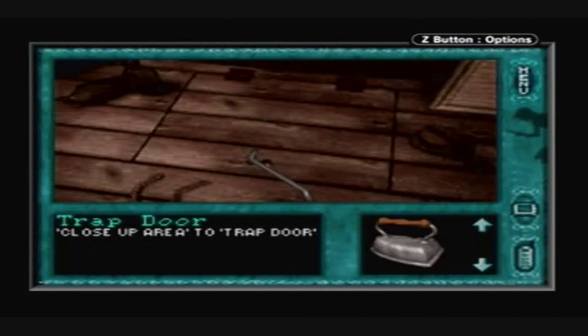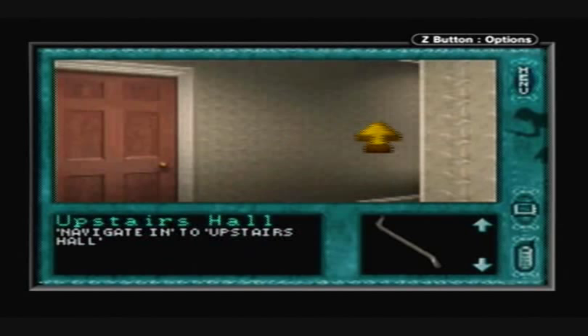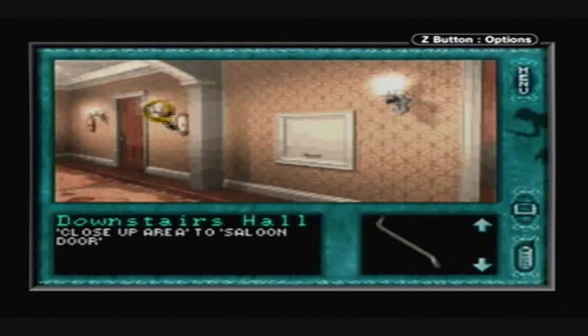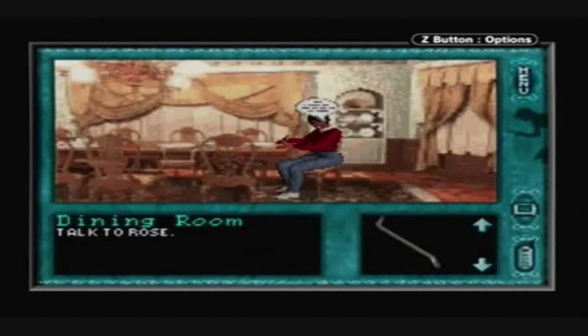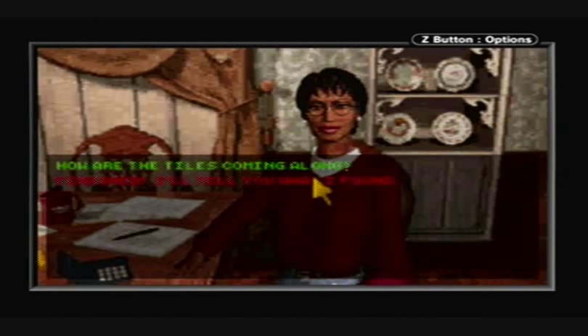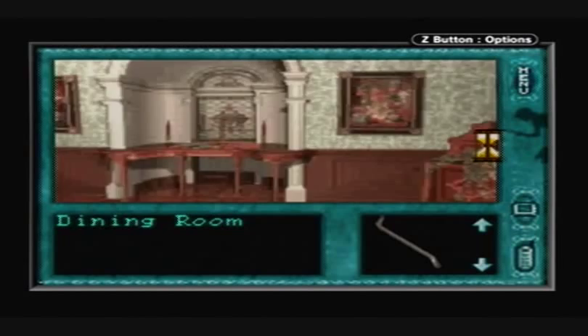Alright, let's go downstairs. We're going to play the song on the piano and talk to Rose. Rose should know about this attic. I don't think Rose knows about this yet. Rose has given us another job — she wants us to fix the dumbwaiter. That shouldn't be too difficult.